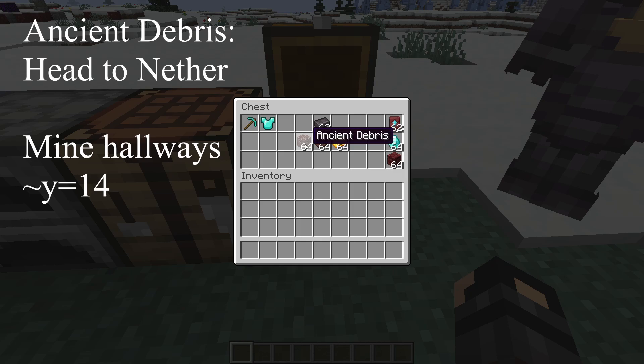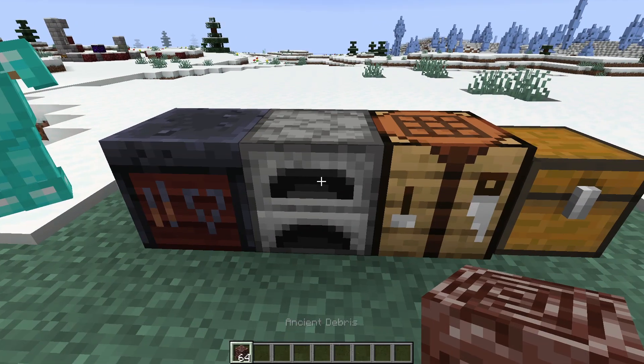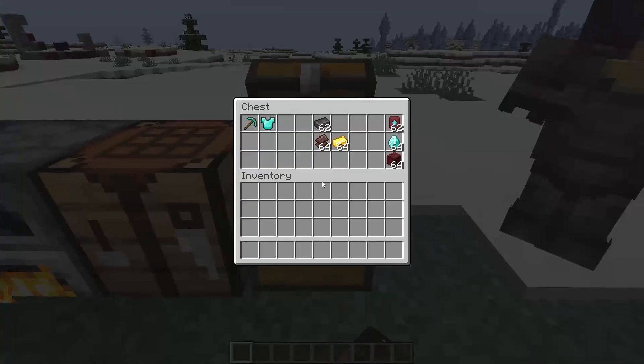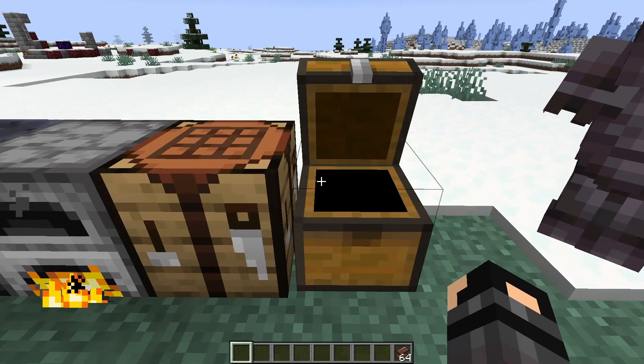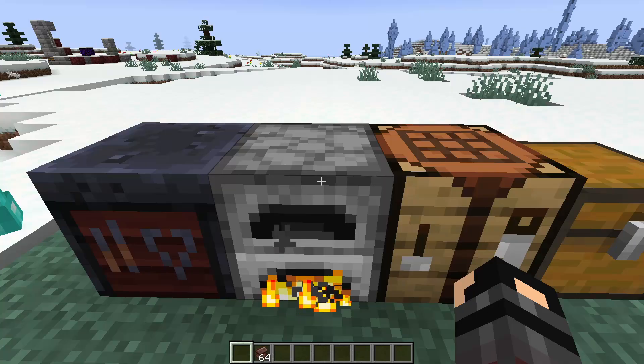At Y=14 or 15 you'll have the best odds of finding the most of it. It's easy enough to go down with a pickaxe and mine just like you might mine underground for diamonds. Once you have that ancient debris, you're just going to bring it up to a smelter or furnace, drop it in, and cook it with a fuel source and it's going to give you the netherite scrap — that is the next part.